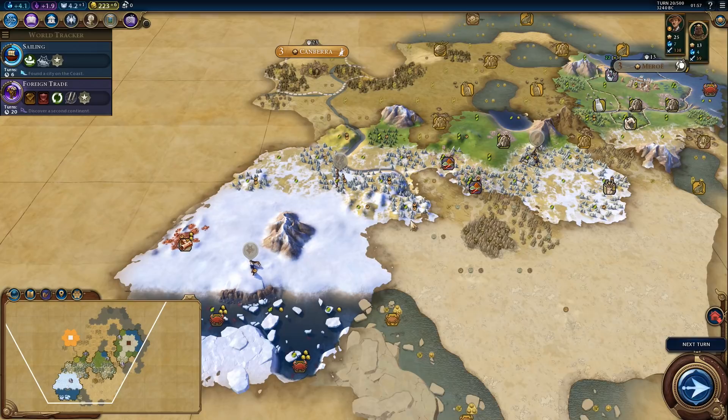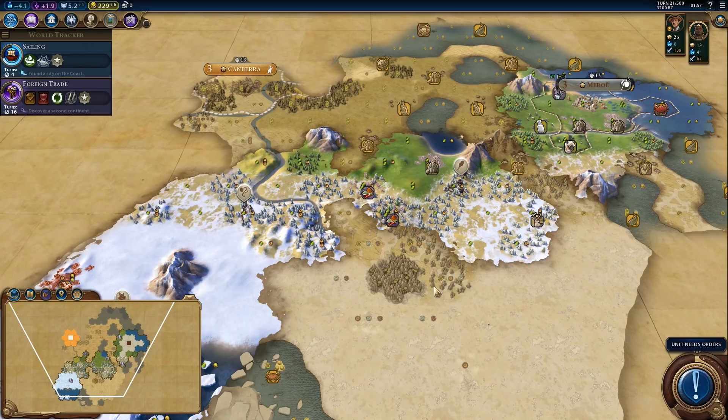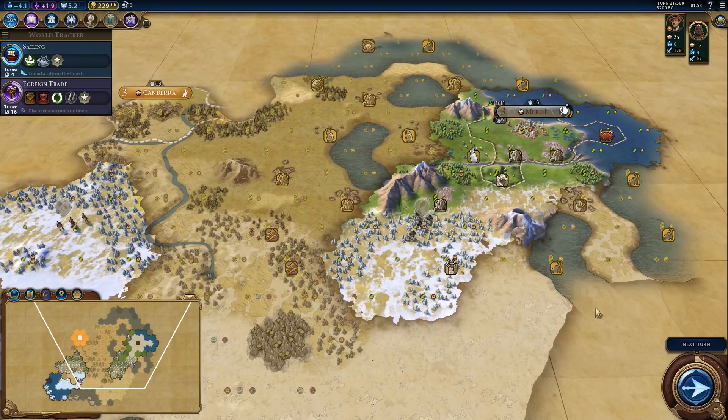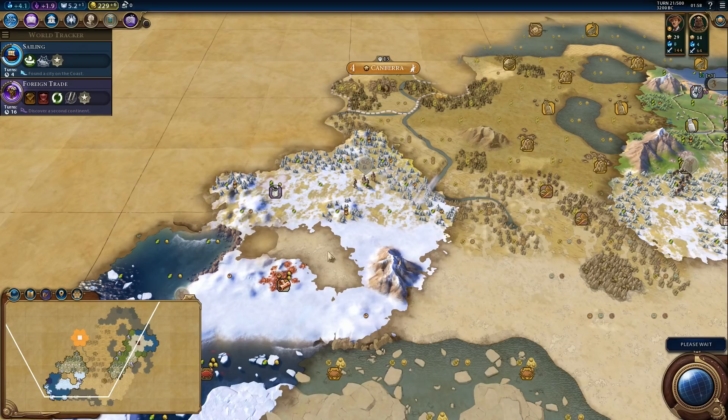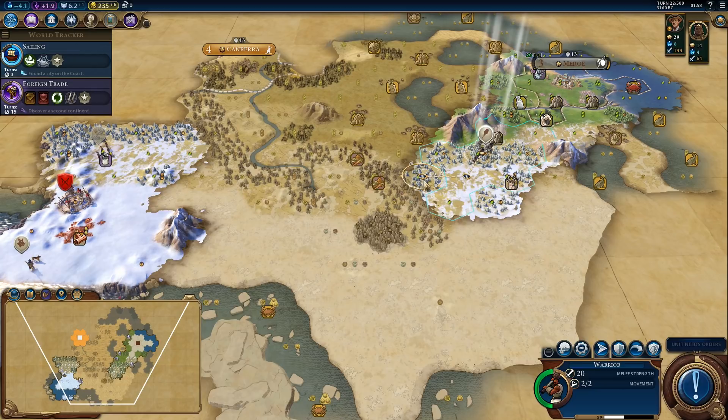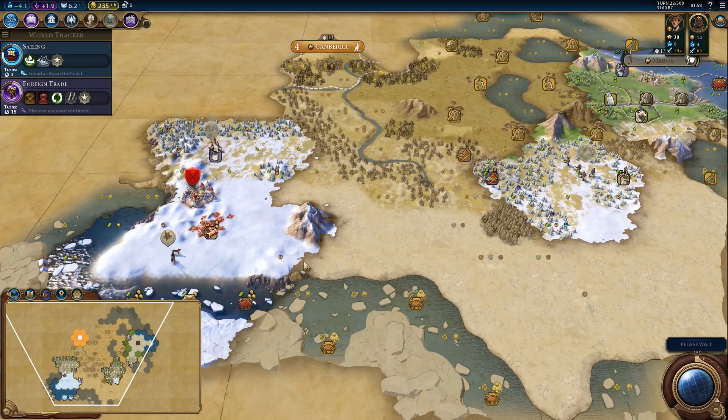Let's not go too far with the warrior. This is a very weird starting location — it is a fractal map. We found some barbarians. We might need that warrior — it's a spearman, so a slinger will not be enough. In fact, the spearman is now attacking us, which is not good at all.